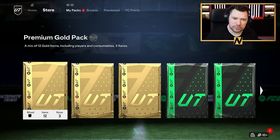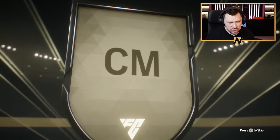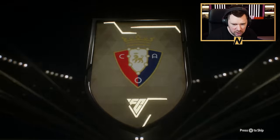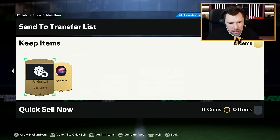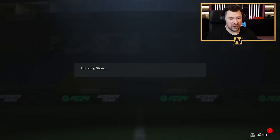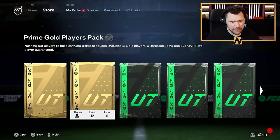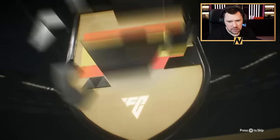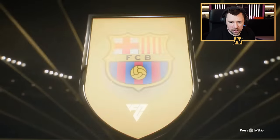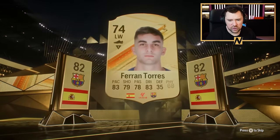Premium gold pack to start — come on, Arsenal players, EA. I'm not asking for much, I really am not asking for much. Gomez Gallini. Premium gold players pack, prime gold players pack, rare gold rare players pack and an 80-plus-by-two. That looks different — interesting. Ferran Torres! Another Spanish player for the team — we've got so many Spaniards. Romero. Where are the Arsenal players, man?